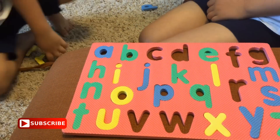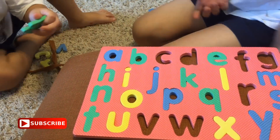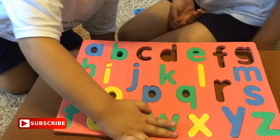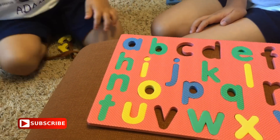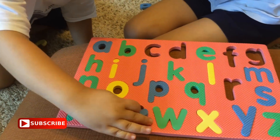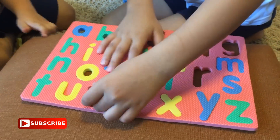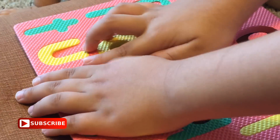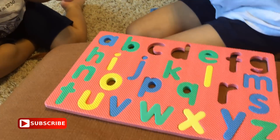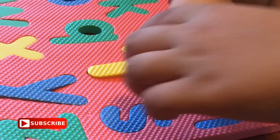Find the letter W — it's something green, it has three zaggy lines, just like the Z does. Good job. Find the letter V — it has two zaggy lines, two lines in the front, and one line in the back that's shorter. Find the letter R — R is something yellow and it has a curve in it. Here it is. R.